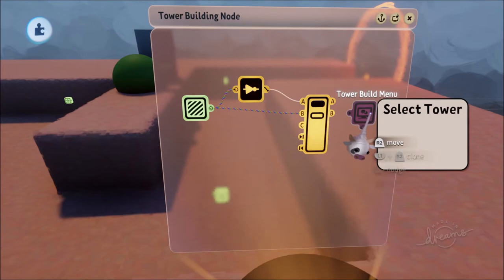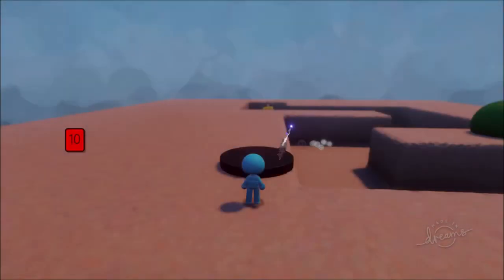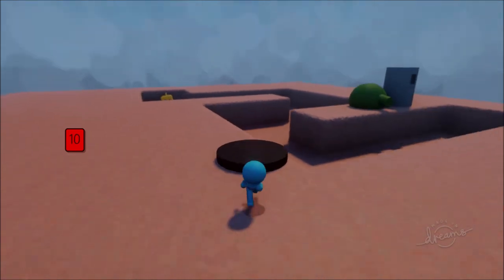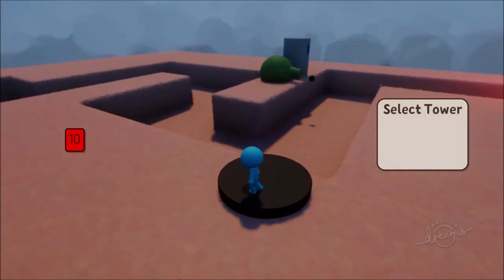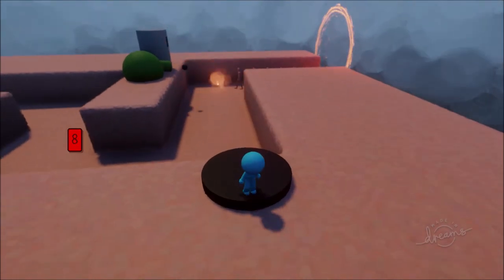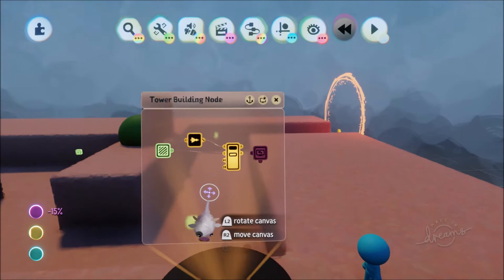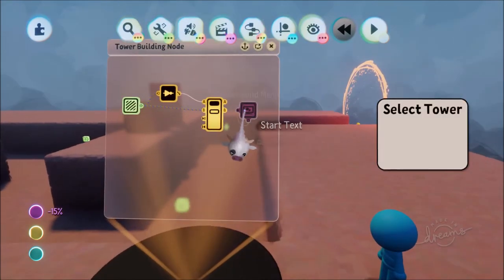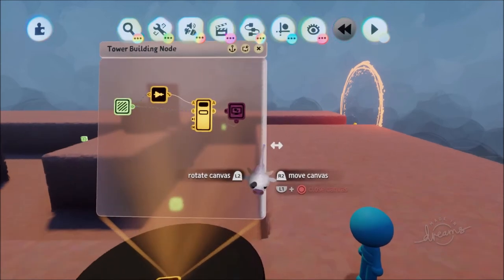Now we know the Tower Build Menu is powered when the builder is there. Let's see if it works - we're here and we leave and it's gone. We go back and it appears. So you'll be like 'okay cool, I'm in the zone, I want to build a tower.' That is how we're going to activate our menu.